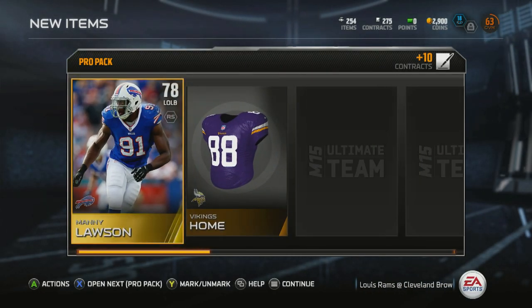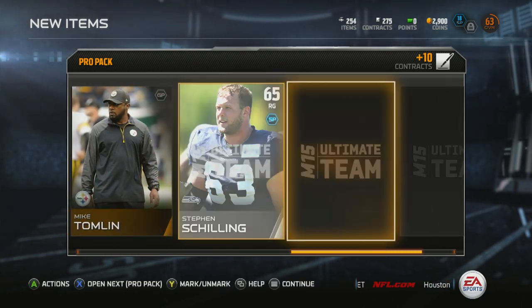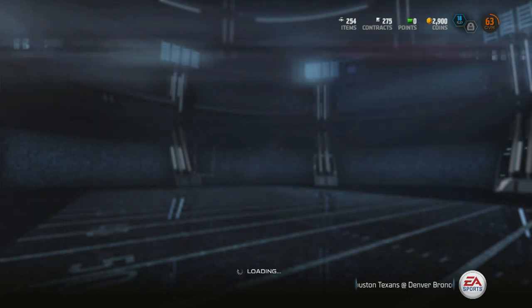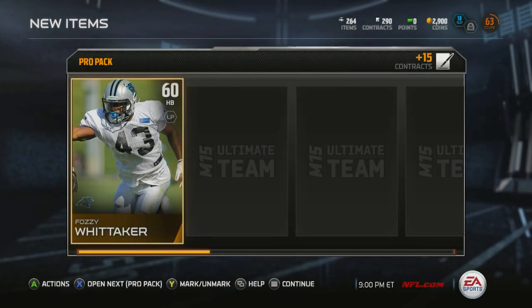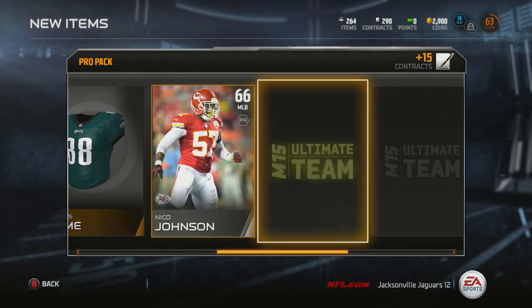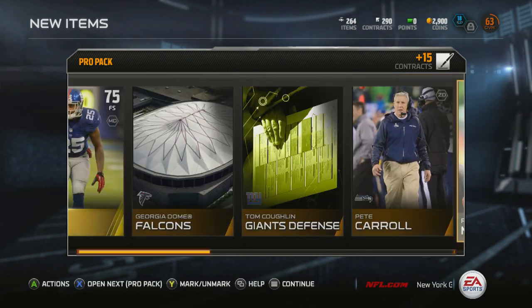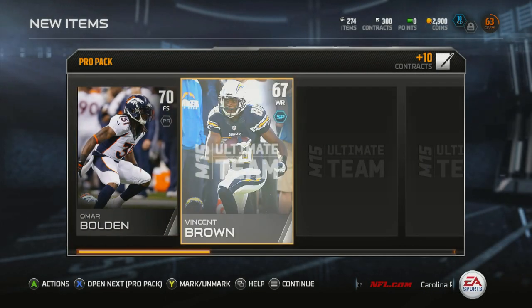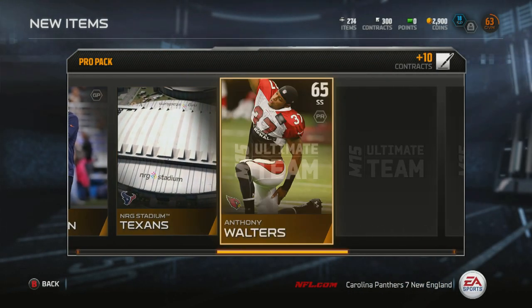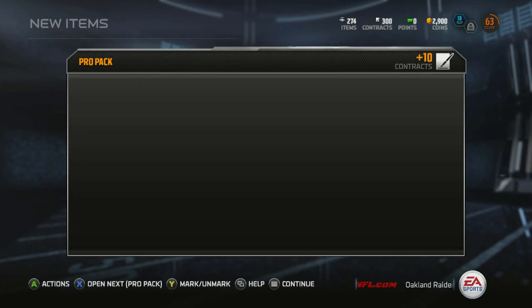Right off the bat we got a gold card — left outside linebacker Manny Lawson. Not too bad, I'll take that. Need some more defensive players. If I can fill out the whole team with gold cards that would be wonderful. I see another free safety — you can put guys in positions they're not used to playing but usually it lowers their awareness quite a bit, which is a pretty realistic countermeasure.